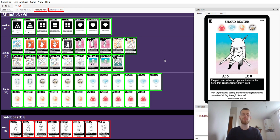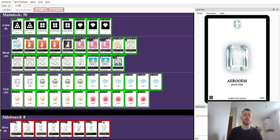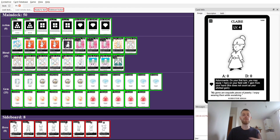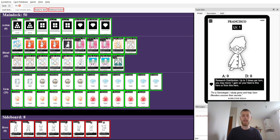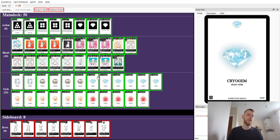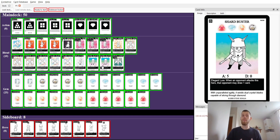This deck aims to have Shardbuster up by turn two by utilizing the Reflector and Claire combination to get three gems on turn one, then a false gem on turn four, and move them all together onto Claire through the effect of Francisco. That's our main goal of the early game.